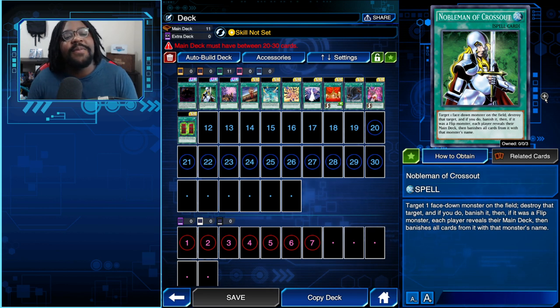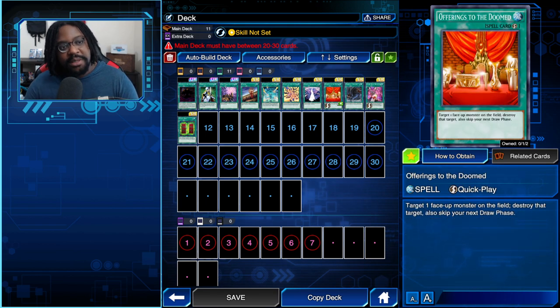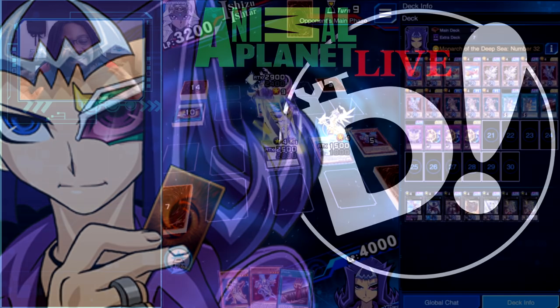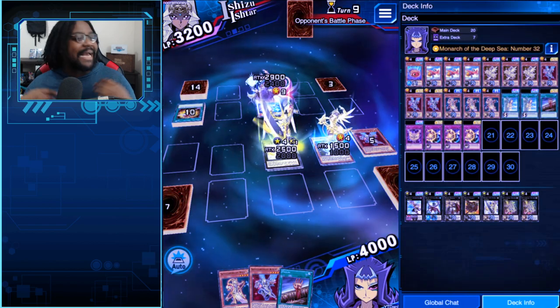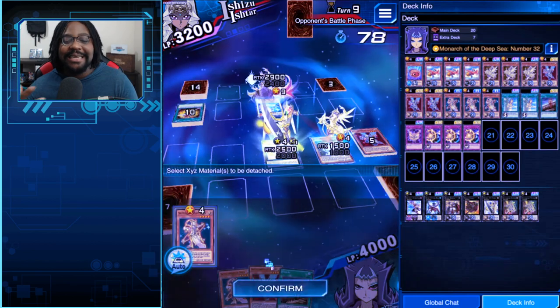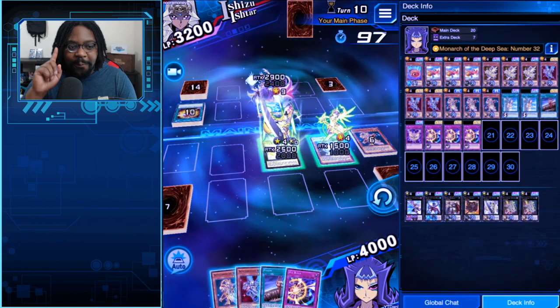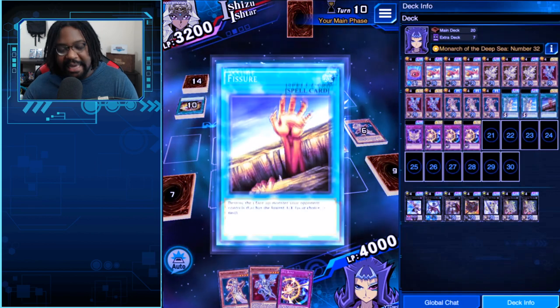The main argument in the comments was about cards like Herald of the Abyss and Offering to the Doomed — people asking why run Fissure when you can run those cards, especially since people already don't play them. Yesterday on my live stream I finally got to test out Fissure. Like many people, I kind of forgot about it even though I'd been talking about it. I got three copies and was ready to use it, but when I built the deck I just didn't include it.